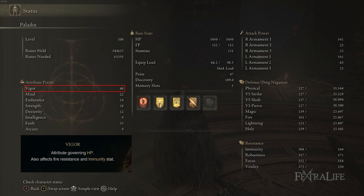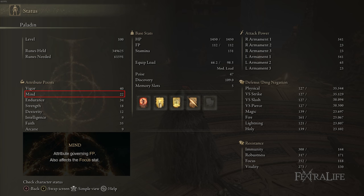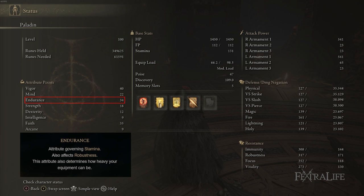Vigor is at 40 because you're going to be taking hits — your mitigation reduces the damage, but you need the health pool to survive trading blows in an aggressive playstyle. Mind is at 22, but you probably want around 25 to 38 as you progress, because the buffs cost substantial FP and Royal Knight's Resolve costs 15 FP per use, so with 100 FP you only get about six uses before running out. Endurance is at 34 for equip load — combined with the Great-Jar's Arsenal talisman, this lets you wear very heavy armor for maximum protection.